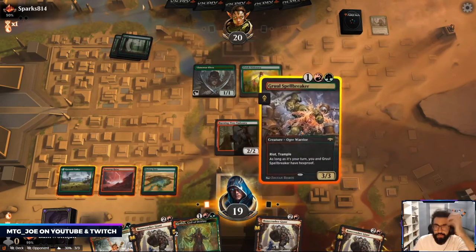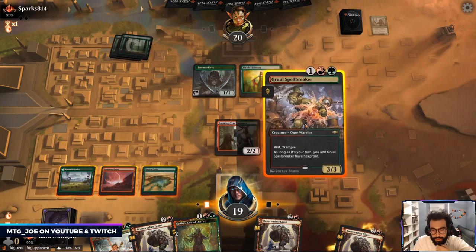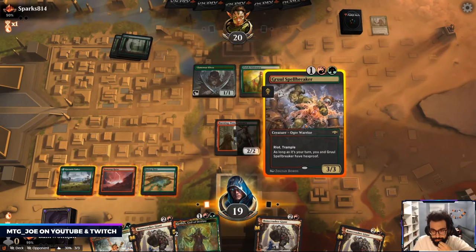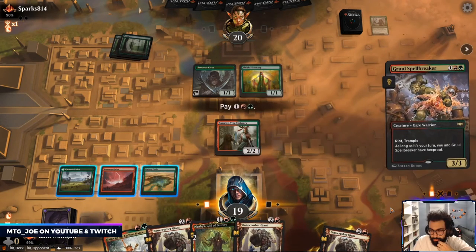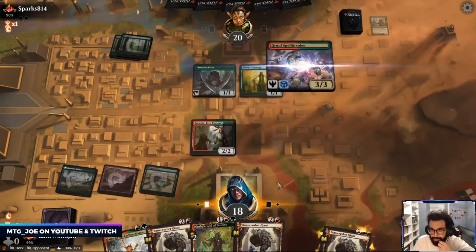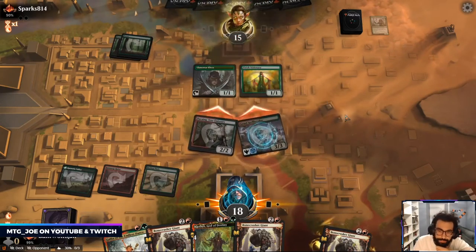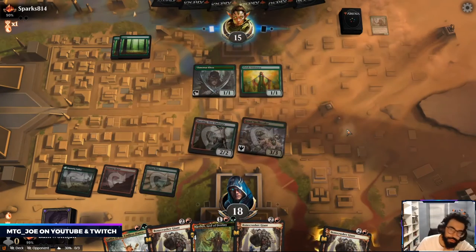I think we just get Clothis going this turn. No, we probably go — so they missed the land which is interesting, but I think I want to advance my board because they're not going to double block here. So we just want to punish them.